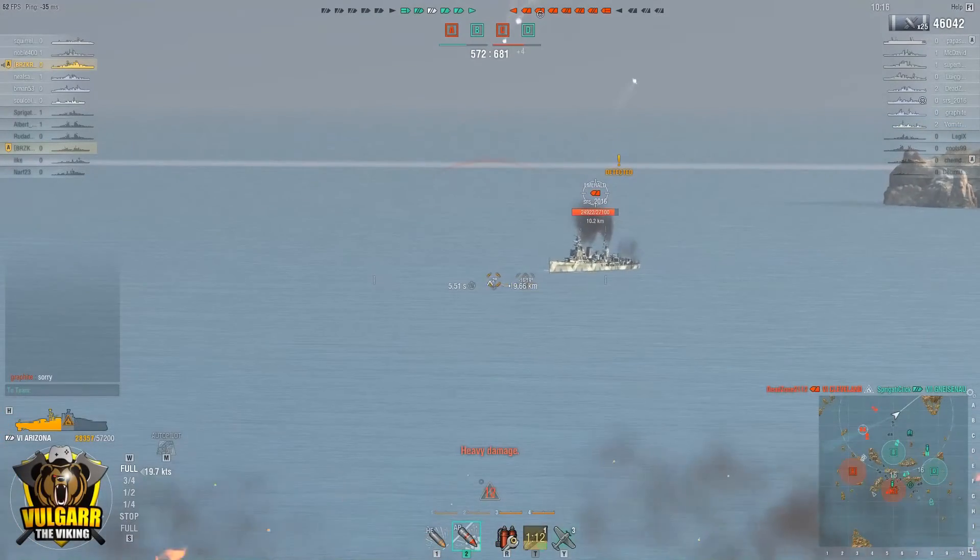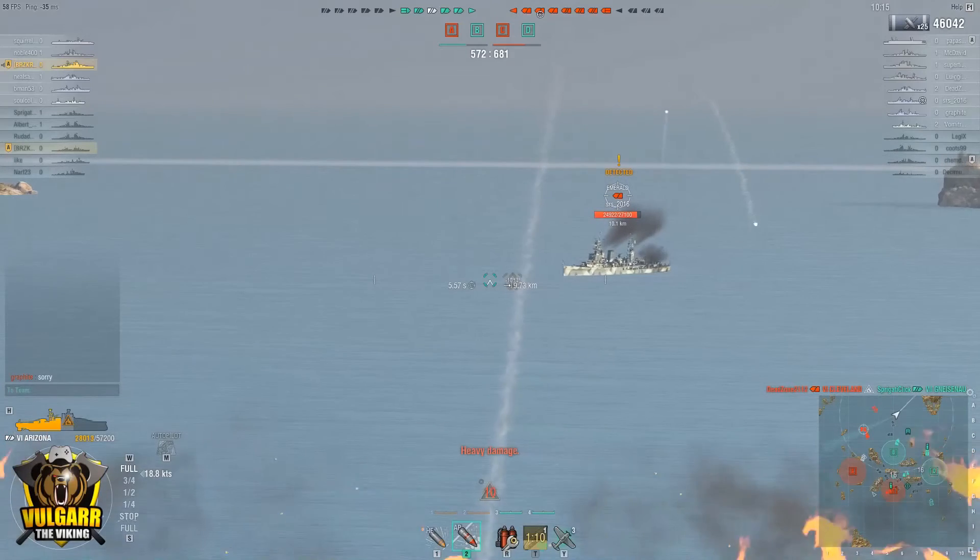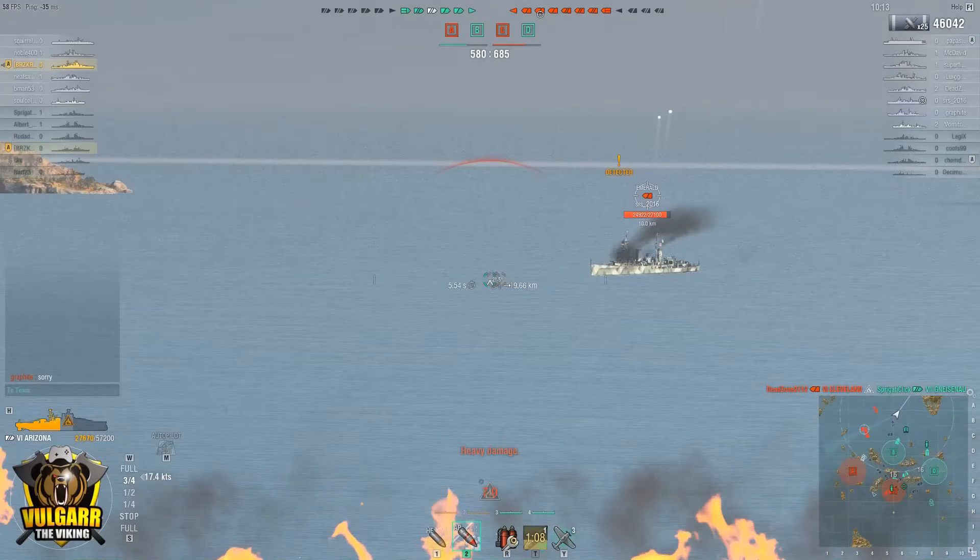It looks like we've got our first victim - this Emerald cruiser. We're going to freeze the screen now. Now that we've got him frozen, we're going to bring up the first visual aid: a red line showing my target line. Now if you look closely, you'll see the red line is just slightly underneath the furthest-most point of the ship closest to my targeting reticle, because he is in the middle of a turn.